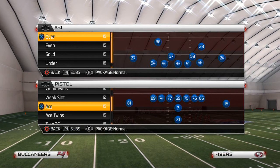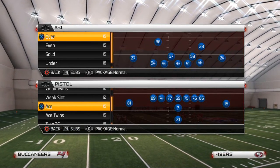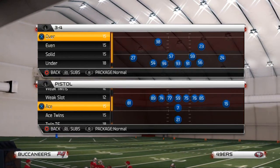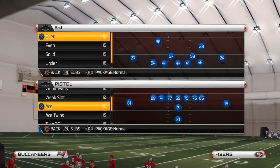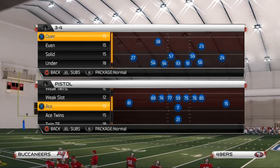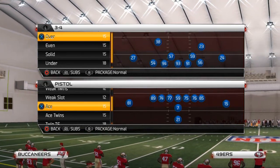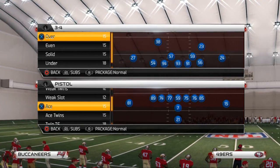Run defenses that normally can lock down almost every run in the game cannot even hope to contain this run. This run is very effective. In tomorrow's video we're going to show you how to stop this run, but for today I want to introduce you to the best run in Madden NFL 25 — the Pistol Ace Strong Power.